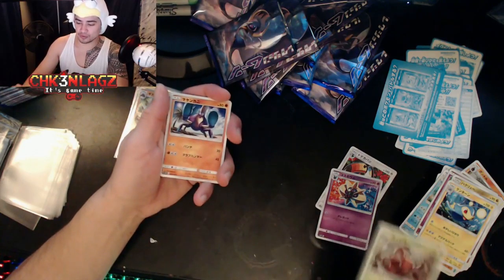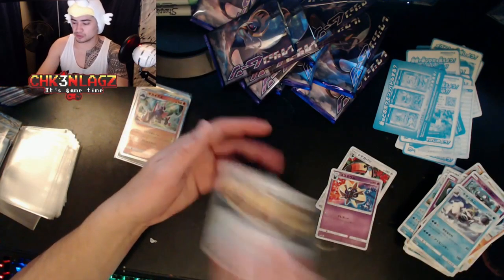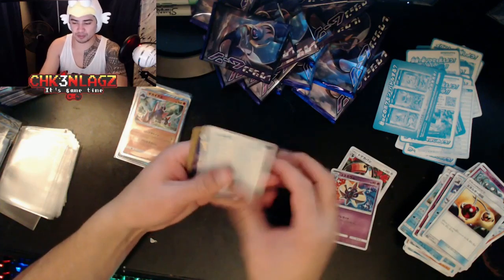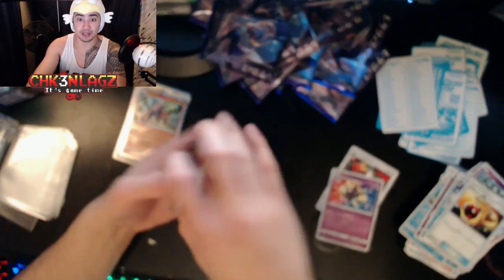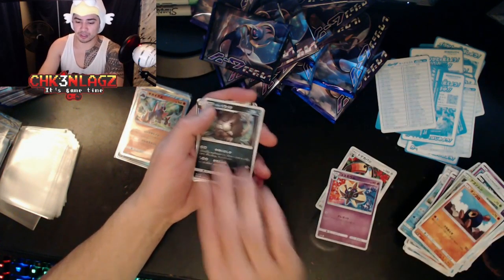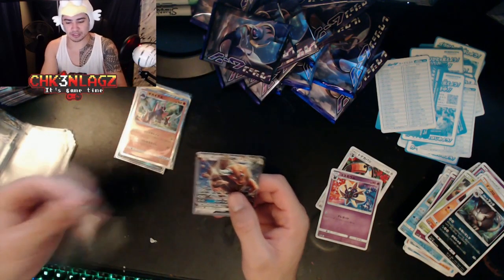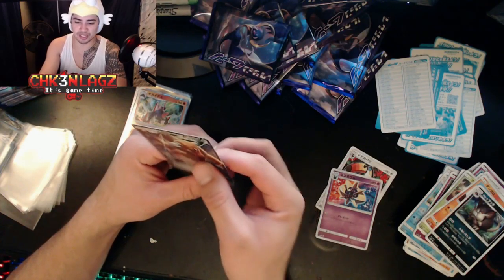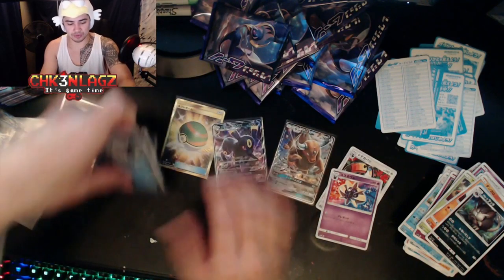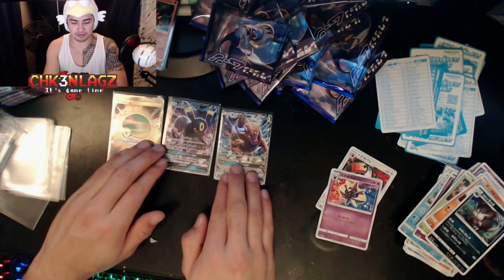Hopefully we can pull some more cool stuff. Alolan Grimer, Crabominable — that's cool. I'm so excited to be opening Sun and Moon stuff, it's my faves. Rattata, Grubbin, Rockruff, Alolan Rattata, and we got a Tauros GX! Yeah! This is our second GX out of the box — that's awesome. So we got two GXs so far and a secret rare. The GXs we'll leave out; the others we'll put to the side.